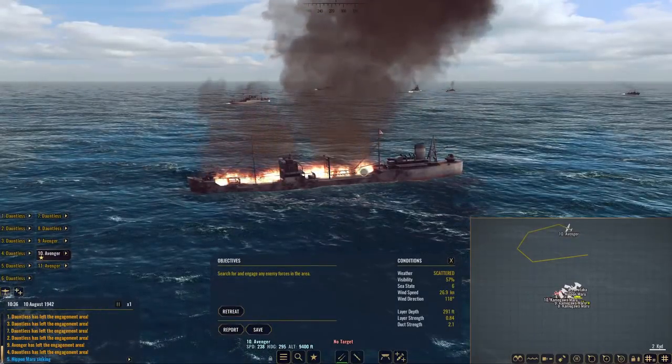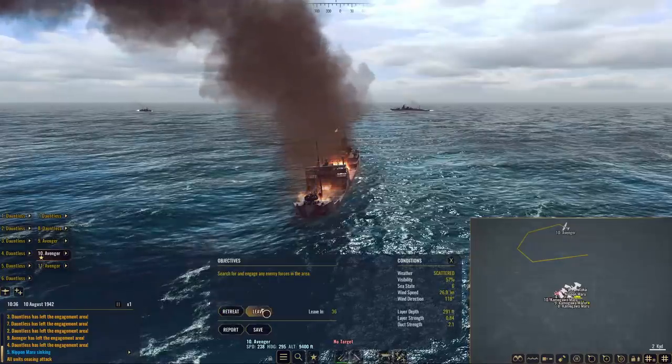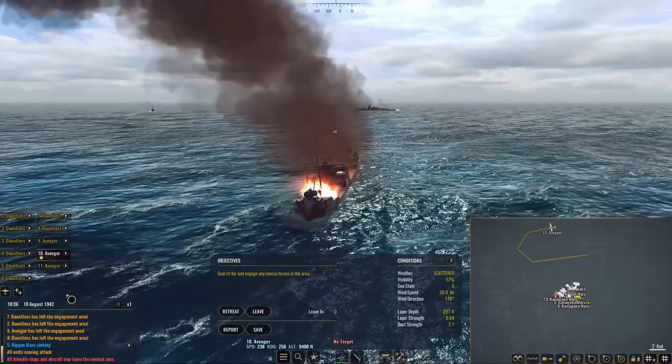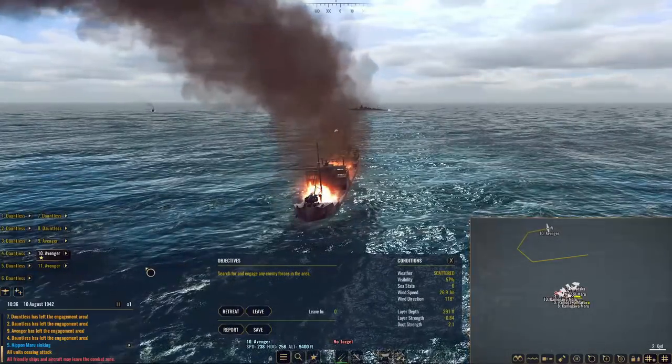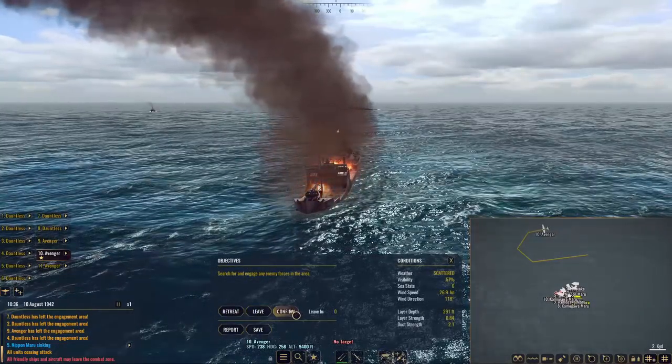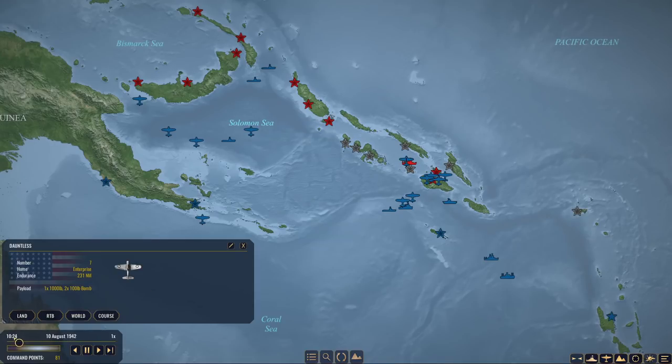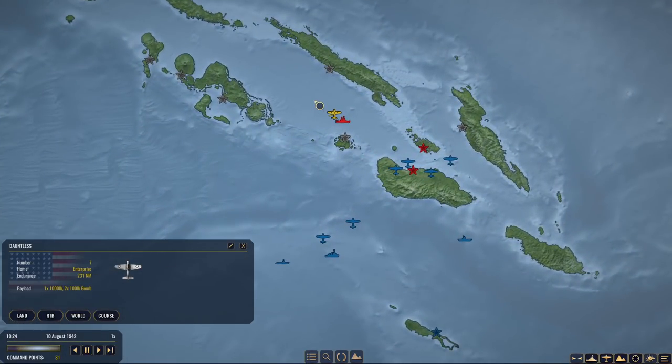Number seven is sinking. We've finally been given the last notification - number five is going down as expected. So we can leave. We get 21 points. Only lost one aircraft - really good results. It goes back to 10:24. So the time that happens in the tactical map does not persist for the strategic map. Both of these airplanes need to RTB.